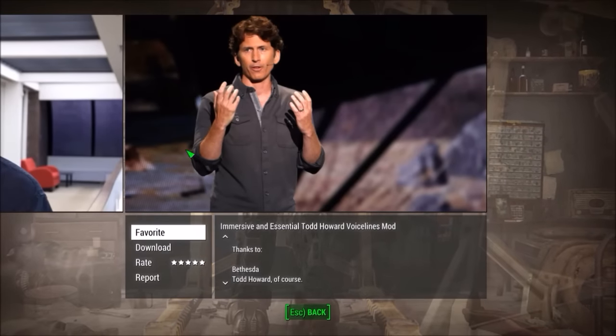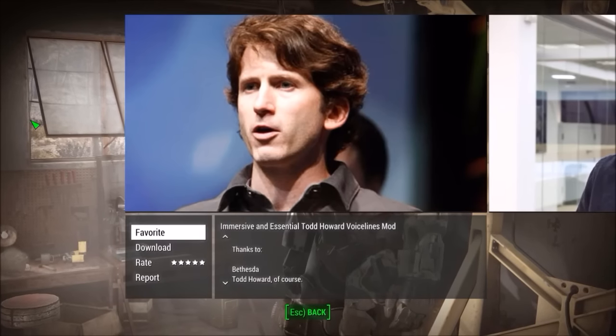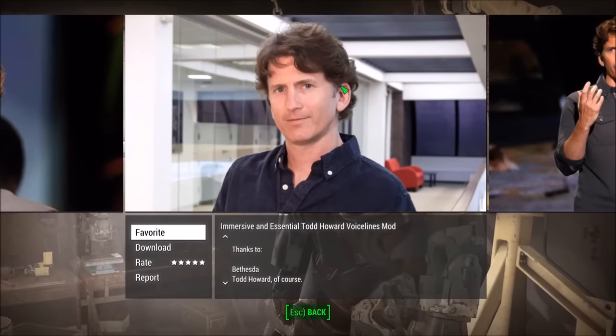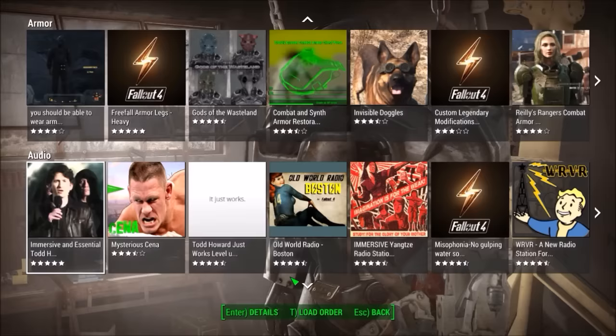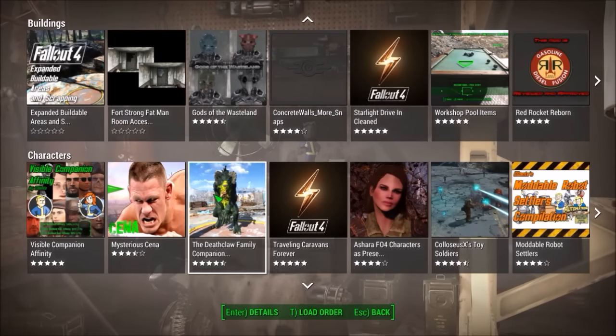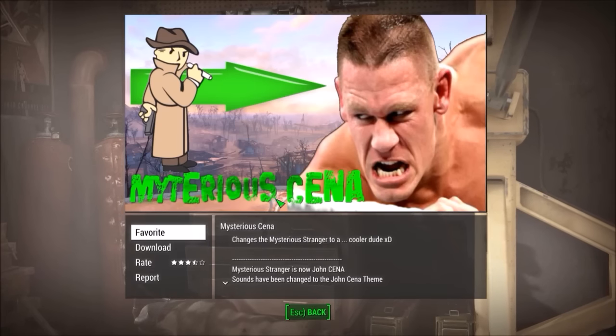I also want to talk about the confirmed release date for console mods. As some of you may know, Fallout 4 console mods are coming out on Xbox One next month in May. For PlayStation people, console mods are planned for June on PS4.